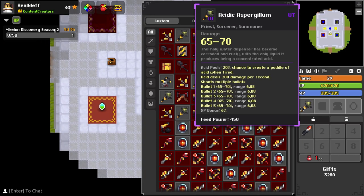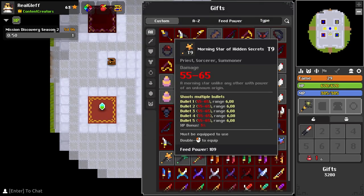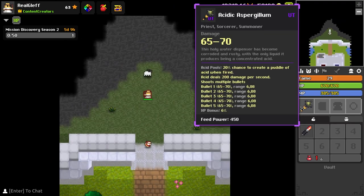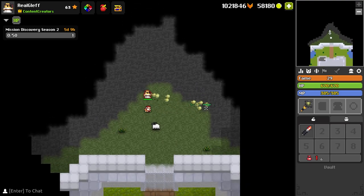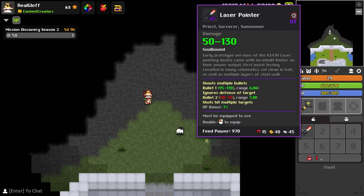Looking at the wand, we have the acidic aspergillum, which is the reskin tier 13 wand. Then we have the laser pointer, which is also the new wand from the Steamworks. The acidic aspergillum produces a 20% chance to create a puddle of acid when fired. Here we can see the acidic puddle that spawns with a 20% chance — it's on the apex point of the bullets.